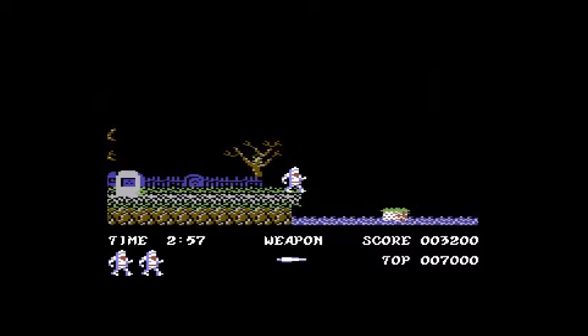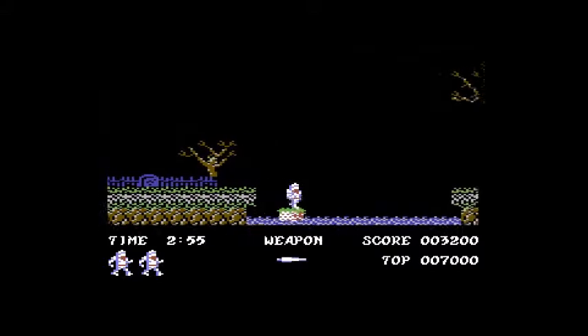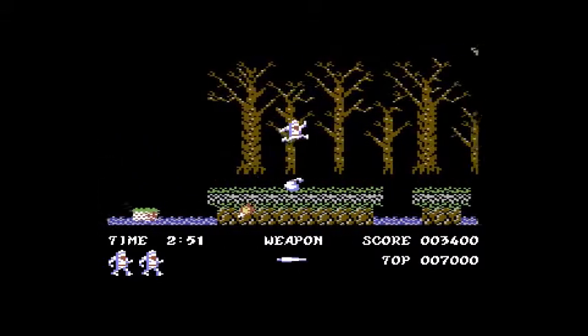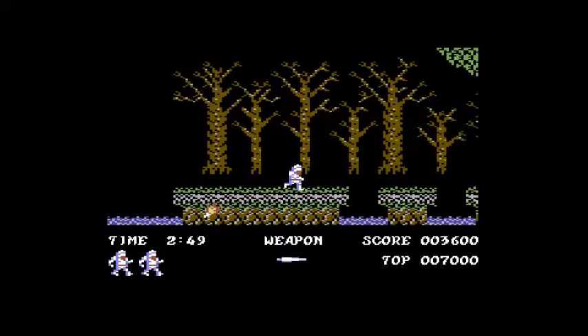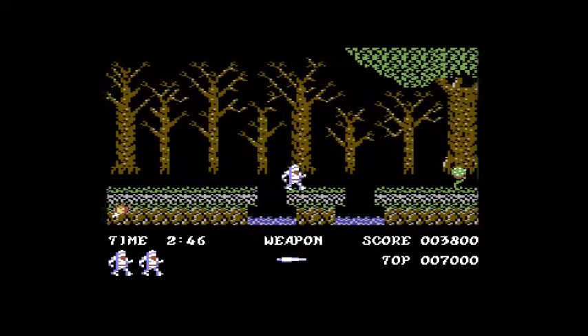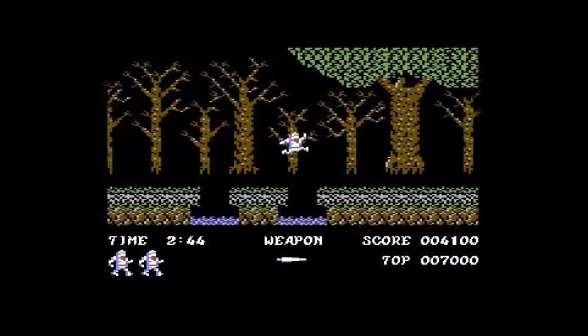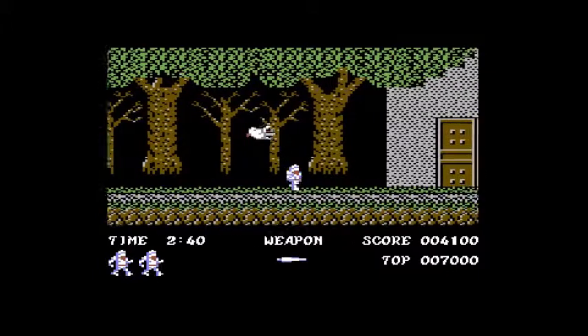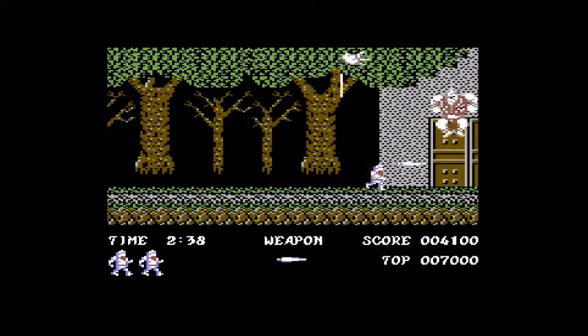Jump right in the water. Let's try that again. Avoid that, whatever that weapon is — it's like fire, and if you get that you're pretty much screwed, and these things throw poles at you. You're through when you beat this, so you're on to the next level. And that's Ghosts 'n' Goblins.